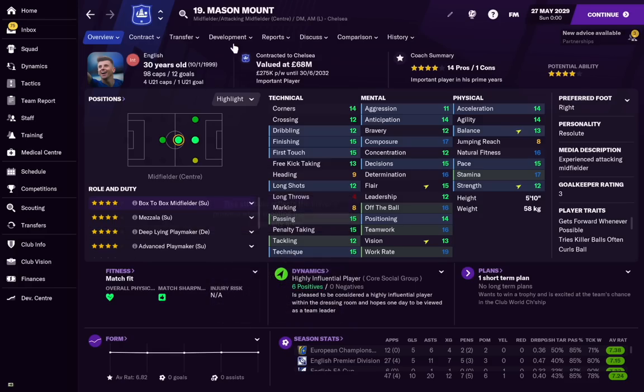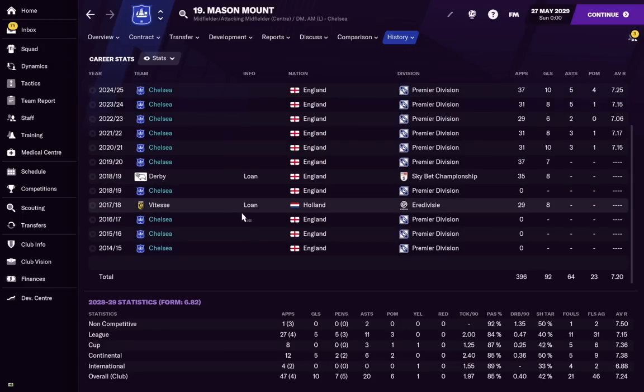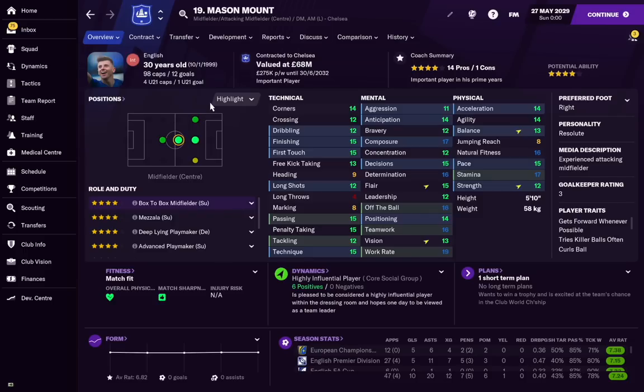Before we look at Poku, here's the Mason Mount quiz answer. Mason Mount — now 30 in-game — had his first senior breakout at Vitesse in the Eredivisie. He played Chelsea youth football, went to Vitesse, scored loads of goals, and that was the season that got him the move to Derby the year after. From there he broke into Chelsea's first team, became an England international, and apparently has 98 caps now. Mason Mount has had a very good career.